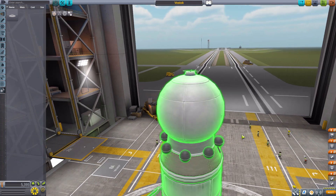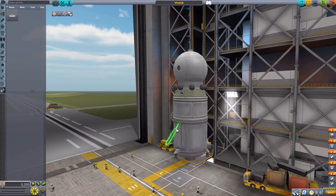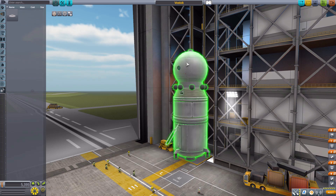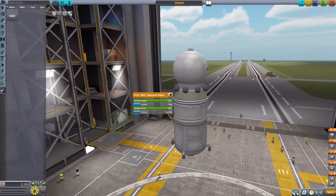If you construct everything properly, you get a craft that looks something like this — which is quite cool. Looking at pictures of the Vostok, I apparently put the antenna in the wrong place; it should go along the side rather than where I put it. The basic assembly order is: capsule with parachute, nesting decoupler, the mono propellant tanks, the service module, the Keder engine, the other decoupler, fuel tank, and the remaining two engines.